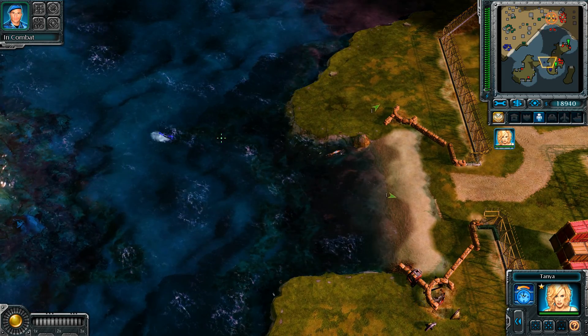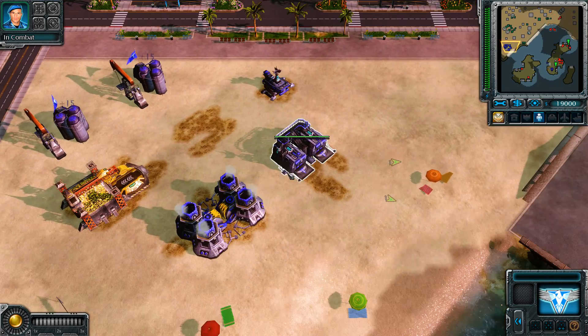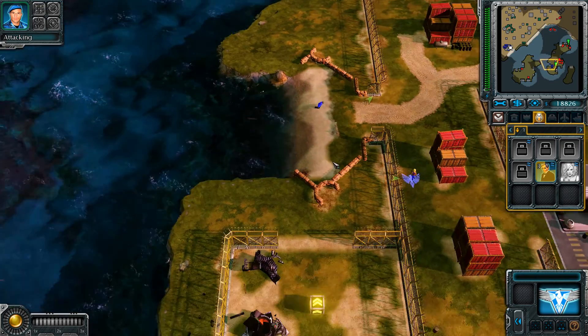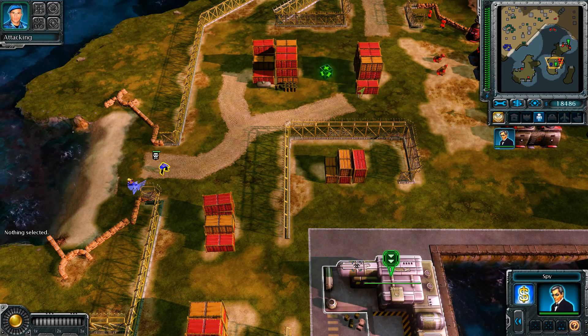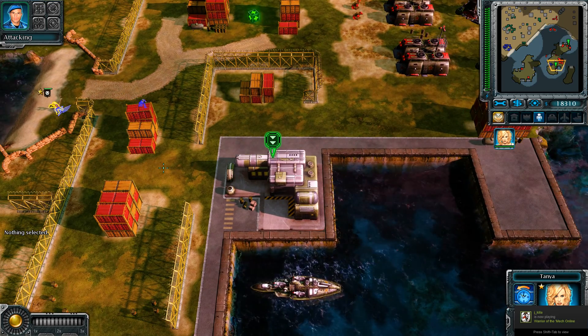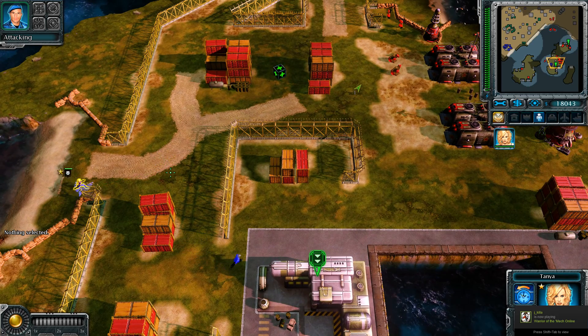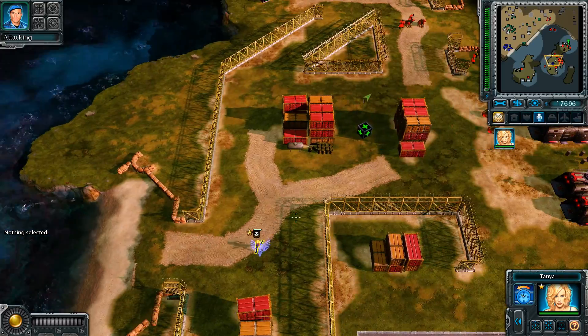Wasn't expecting to have to use that many spies. So it looks like we're going to need to construct another three. Yeah, we're constructing spies. Let's get one in here. Ready to infiltrate. Enemy building infiltrated. Charges in place.